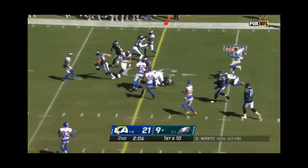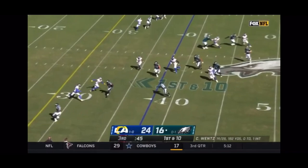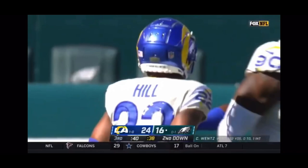Turns up a second down and short. Swing to Rager — Jalen Rager upended at the 35-yard line, tackle from Troy Hill, who went low.